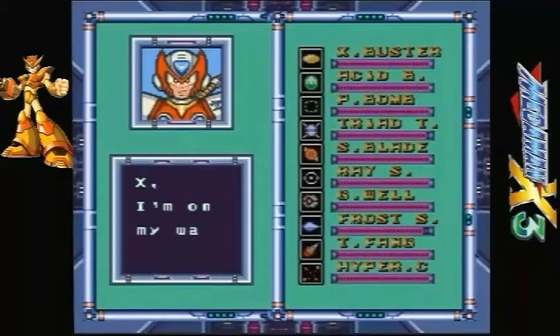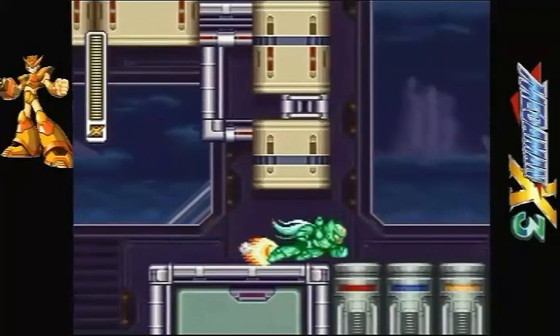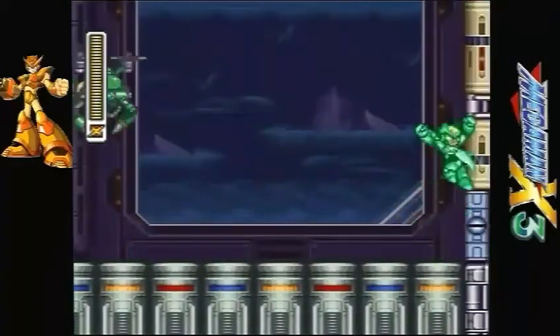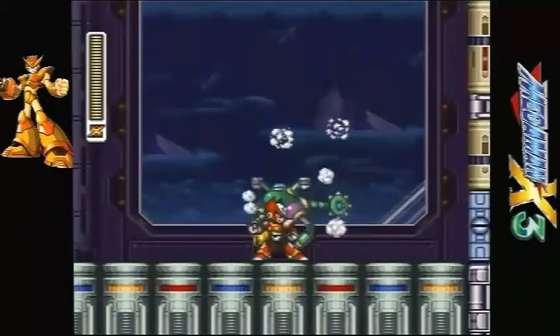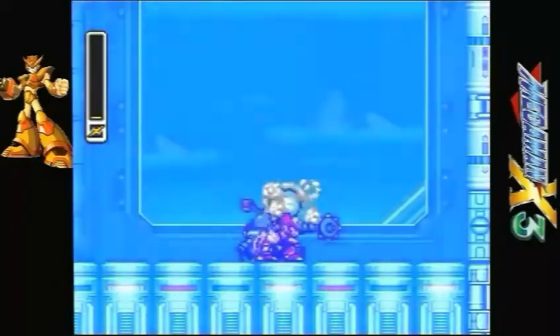We're gonna switch to Zero, and this is the only time Zero could actually fight a boss. This is very important if you want the ultimate item, which is gonna be the Z-Saber — and here's how you get it. First, we have to defeat the mini-boss. It's called Mosquitus. Make sure you enter this room with a charge shot or a Z-Saber shot, one or the other. And it goes down easily. Try not to die, because if Zero dies even once, you'll miss out big time.